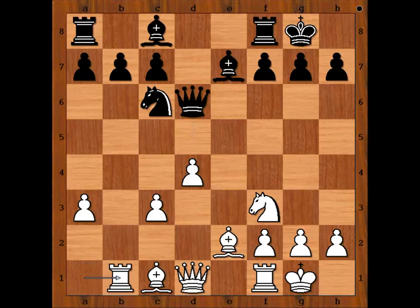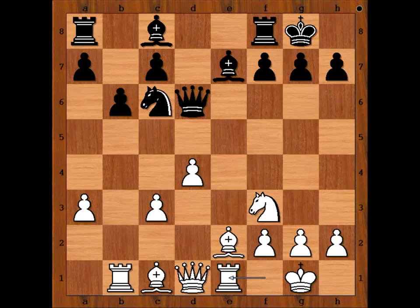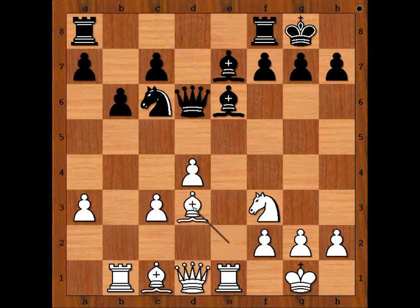Rook to b1, eyeing the pawn on b7. b6 before developing the bishop. Rook to e1, placing the rook on an open file. Bishop to e6. Bishop to d3, improving the position of the bishop and aiming at h7. Rook from a to e8. White to move. Can you try to guess Judit's next move? It's a bit weird looking — I guess this one is not easy to find.